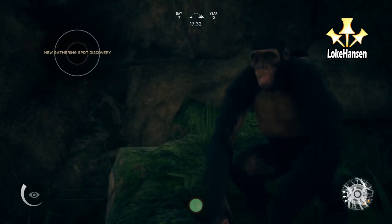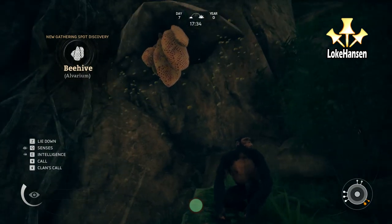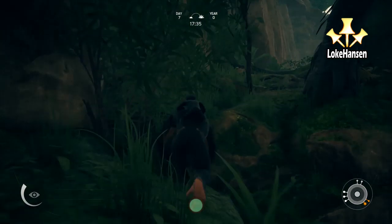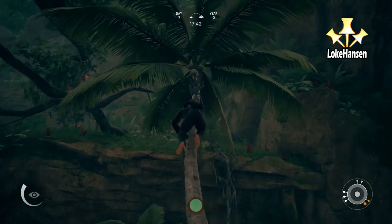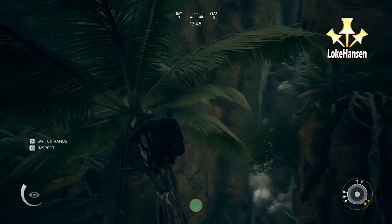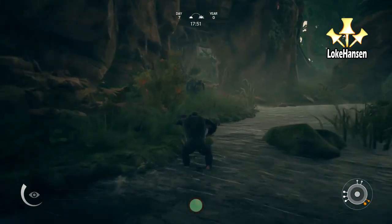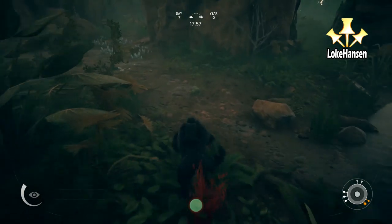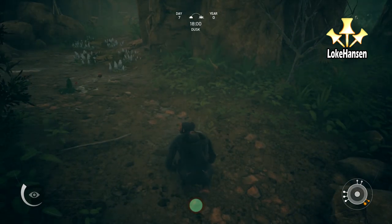New gathering spot discovered! We have a beehive. How do I gather from it? I know we can grab coconuts from up here. I was hoping I could somehow scoop over there — I'm probably going to need some kind of tool, perhaps a stick. But now we have more coconuts. That dude was jumping down so he is following me; he's just not doing anything. More coconuts for the coconut pile!